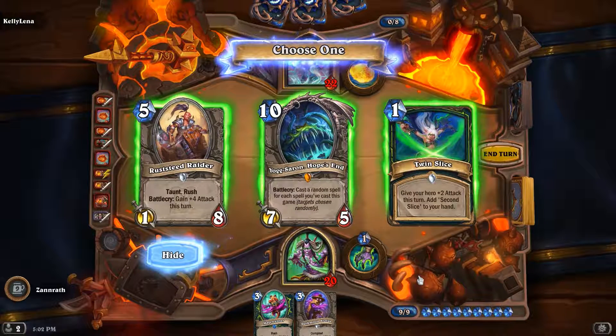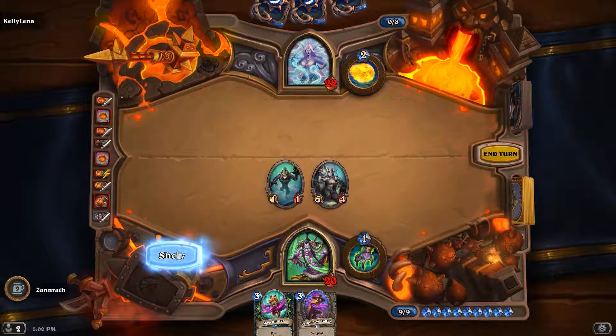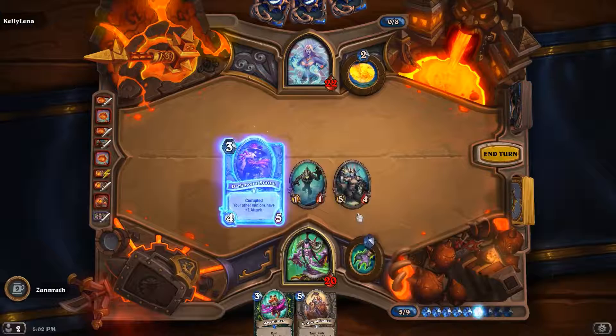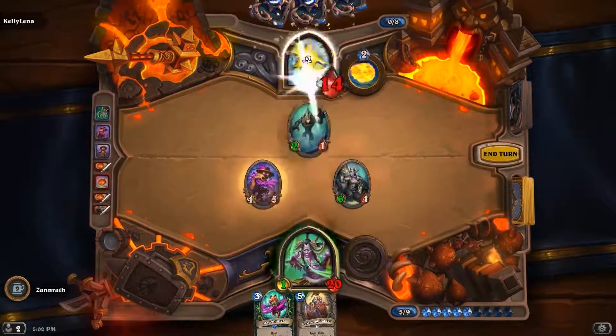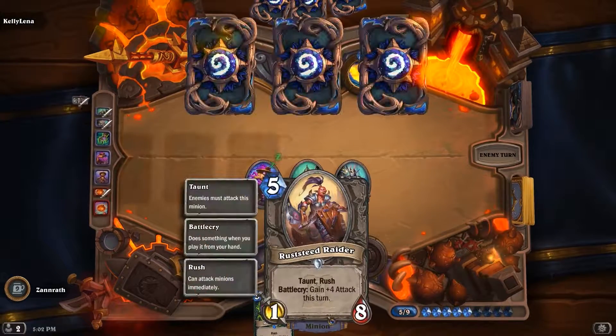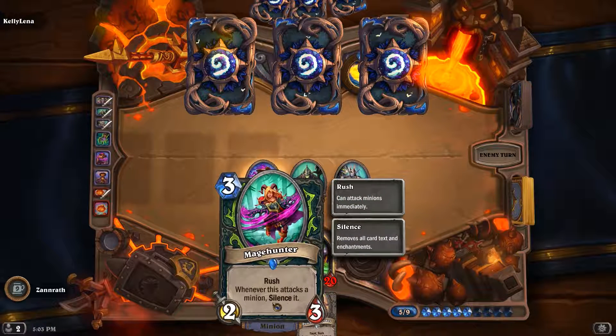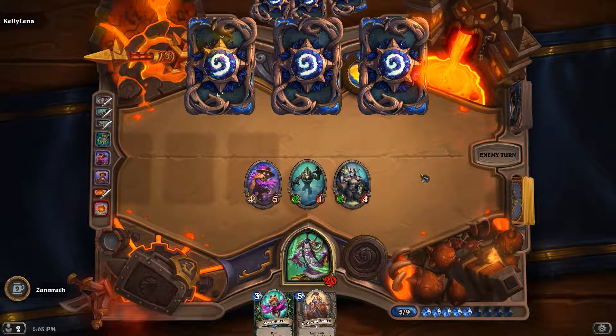I don't like this hand or these options. Taunt rush, Battlecry game. I kind of want to just take this to be able to burst down, but I think I kind of want to just take this, even though I'm not playing anything this turn. I want to save this for rush with six damage potentially — five at least. I still have this rush to silence. I'm still in a decent spot I think. Can't remember how much I pushed my opponent to — was it 12 health? 14 health. My opponent still has four cards, I have board.